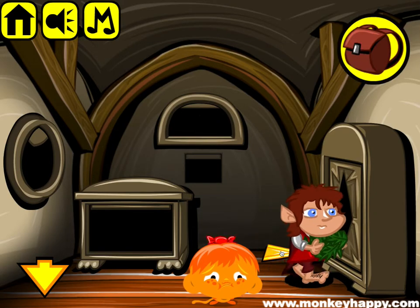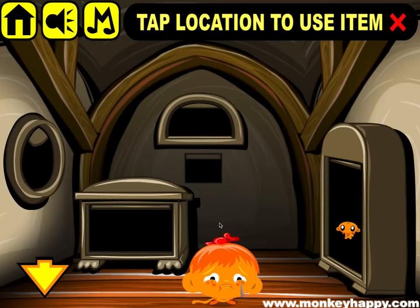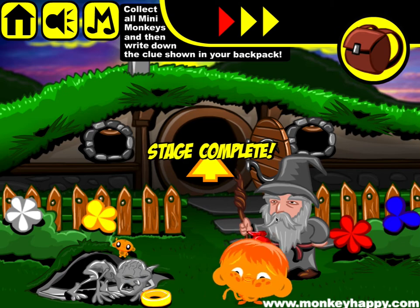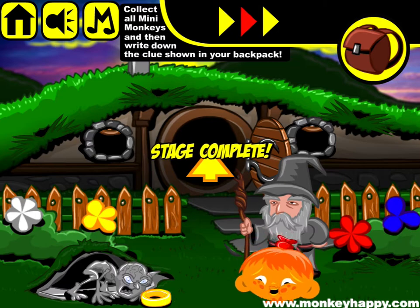We've got 20 herbs to give to this dude. And now we can combine the two ornament bits and open this. Get the ring and stick it here. That's how you complete monkeyhappy.com stage 447. Thanks very much for playing and I hope to see you next time.